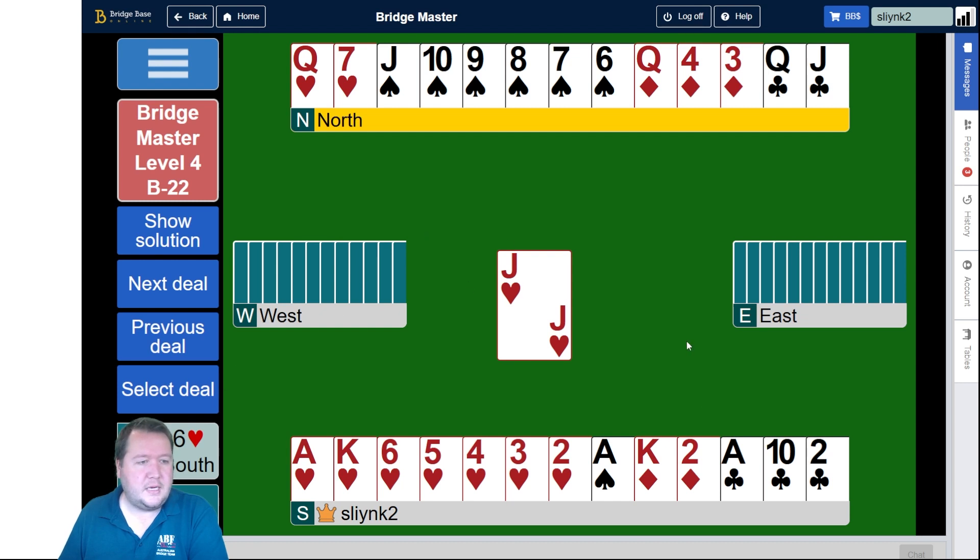So here we've got the Jack of Hearts lead. West led a heart. We have a diamond loser and a club loser.